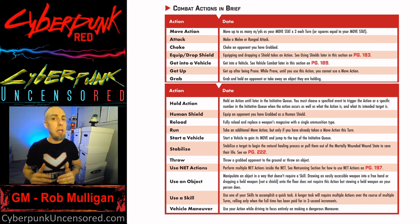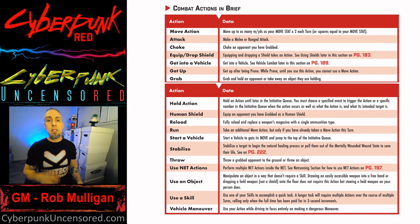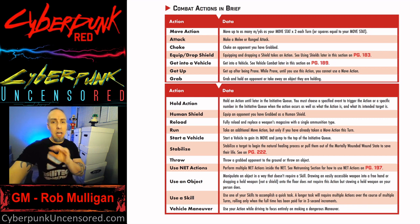In some cases you might be rolling against a DV — like if you're doing an aimed attack at a parked vehicle or item. With ranged attacks, it's your Reflex plus your ranged skill (whether Shoulder Arms, Handgun, etc.) plus 1d10 versus a DV determined by distance, from a chart. However, if the target has a Reflex of eight or higher, they can choose to evade that shot — making it a contested roll where the opponent rolls their Dexterity plus Evasion plus 1d10.